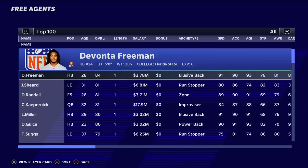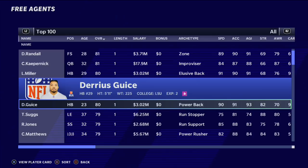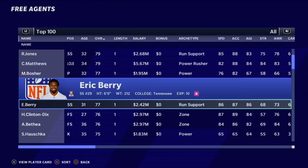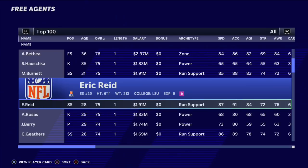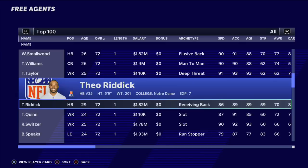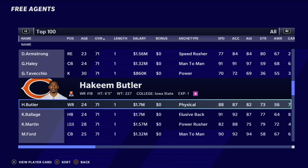Looking at the free agent pool you can really tell the difference. Devonta Freeman, Jarrius Wright, Demaryius Thomas, Randall Cobb, Colin Kaepernick - I did a whole video about that. People in the comments were upset, but Kaepernick is in the free agent pool and he's actually the best quarterback available. Jarius Wright is there too - I thought they'd remove him like Ray Rice, but he's still in the game. Eric Berry is still in the free agent pool after being out of the league a couple of years. Eric Reed is probably in there for the same reason as Kaepernick.